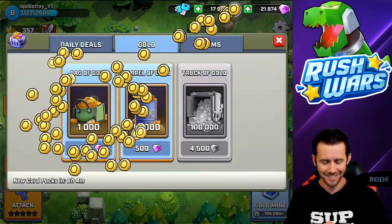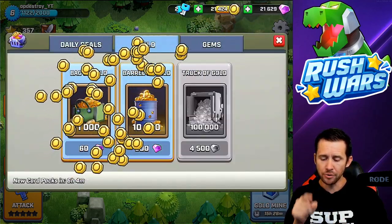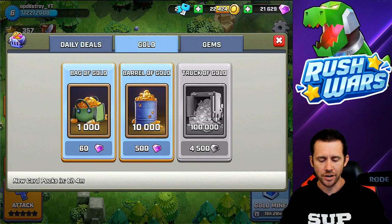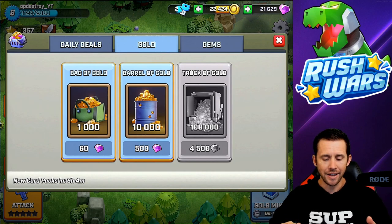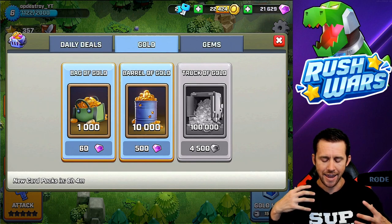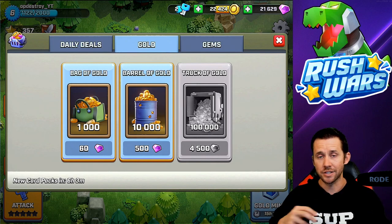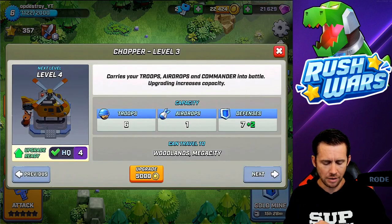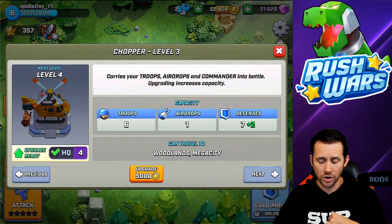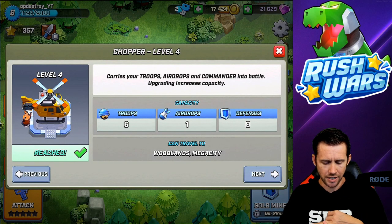I jumped through hoops because this is not a global launch yet - it's only available in Canada, Australia, and New Zealand. I changed my App Store to Canada, so I can't use US gift cards to get diamonds and had to go different routes. Let's get that helicopter upgraded! We can get two more defense slots. There we go - nice.